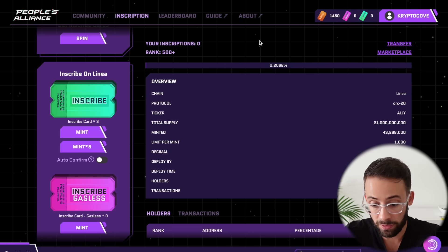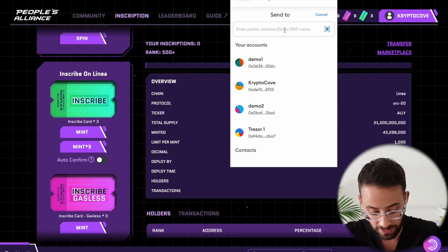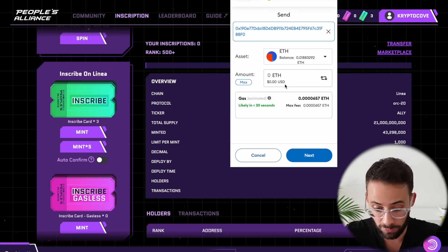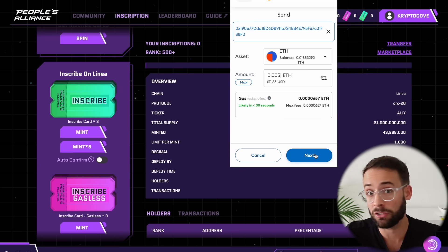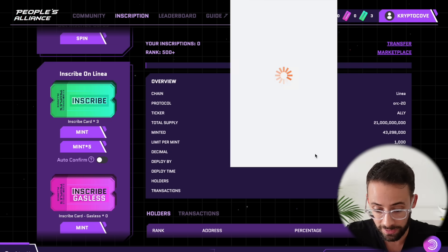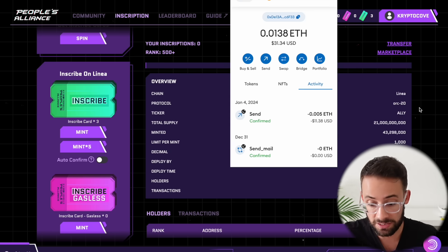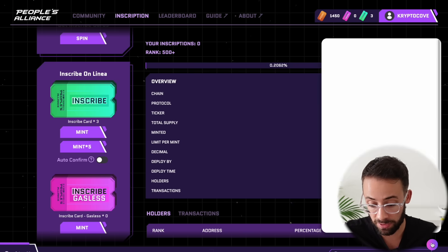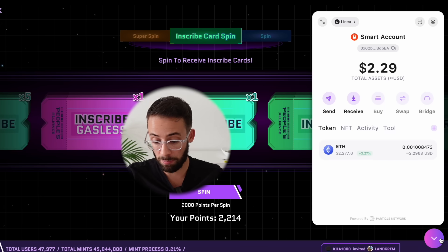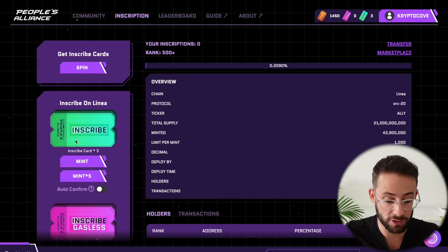Now that I copied my wallet address, I'm going to open up MetaMask and hit send, and I'm going to send a small amount of ETH to my new Particle Network wallet — let's say 0.005 ETH. You can actually send it back if you don't use it all. I'll go ahead and hit next and confirm this transaction. That was sent. If you're wondering where you can actually check the balance of your Particle Network wallet, you'll notice down in the bottom right hand corner there's a pink button. If you click on that, it will pop up with the wallet. I should still be able to make the inscription because I did transfer some ETH.